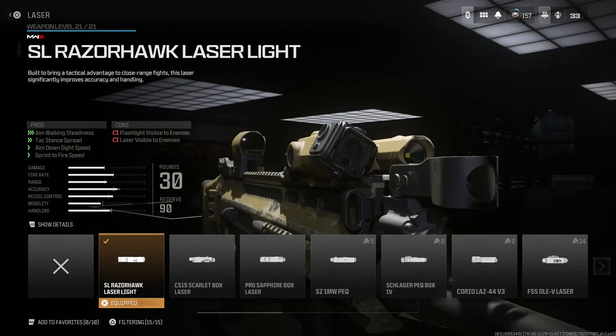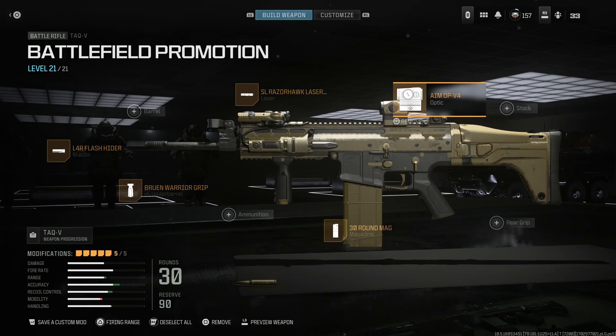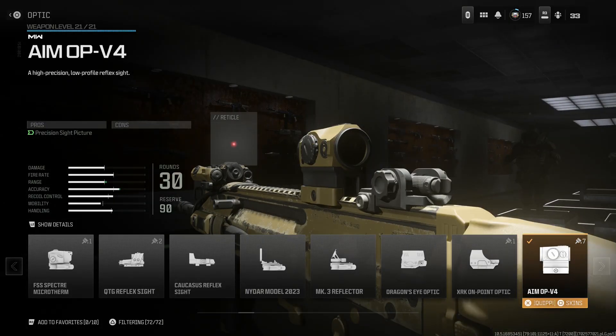Next I'm running the SL Razor Hawk laser light, giving us aim walking steadiness, attack stance spread, aim down sight speed, and sprint to fire speed. The con is that the laser and flashlight are visible 24/7, so you may want to swap that out if needed — but I was being pretty cautious about where I aimed. I'm also running the Aim OP V4, that micro aim point, giving us a precision sight picture.